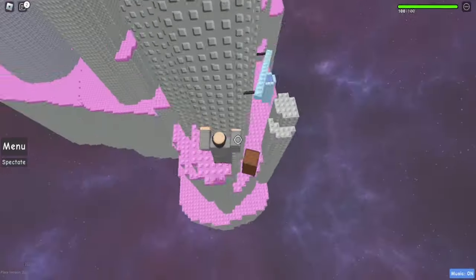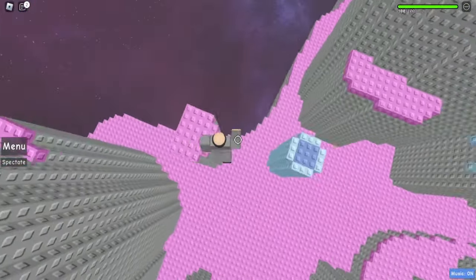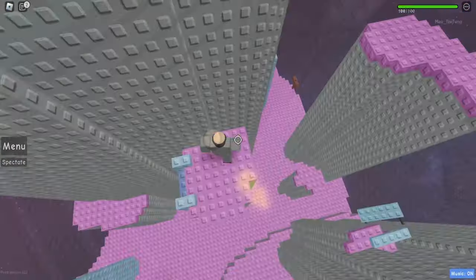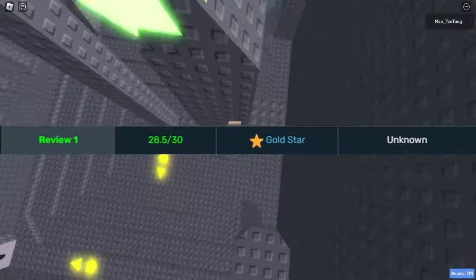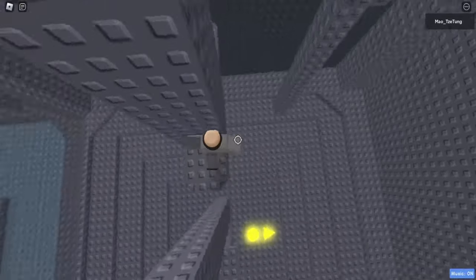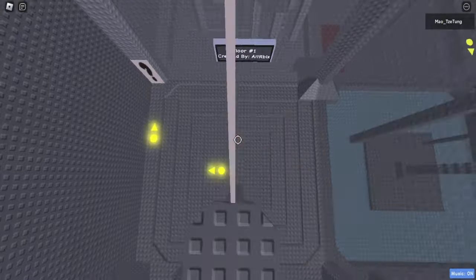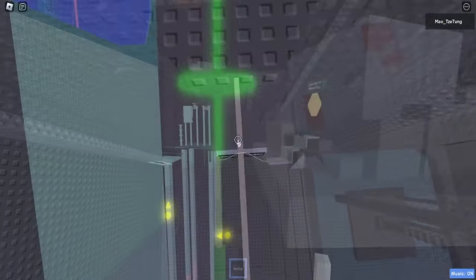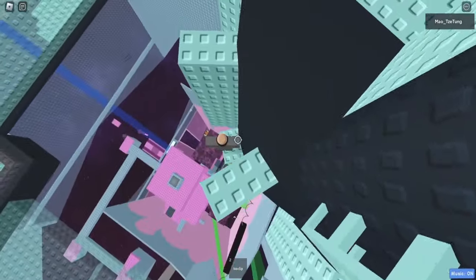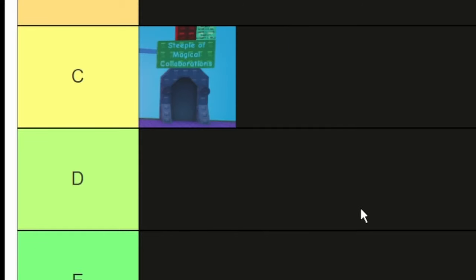The last two interesting things about this area: it hosts one of the only gold star towers in the game, as well as a secret tower that unlocks if you beat everything here. The bad one first — yes, Magical Collaborations at one point had gold star. This mid-ass steeple was on the same level as really nasty ideas and other gold stars. That is hysterical. I gotta say I like the building of it and the client objects are cool, but the pacing and gameplay are subpar to say the least. Despite all that, it goes into C tier — I don't care enough about it for it to be lower.